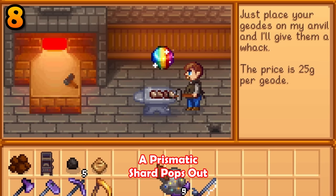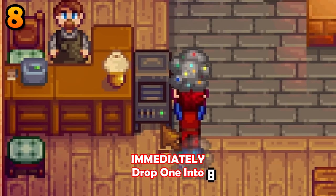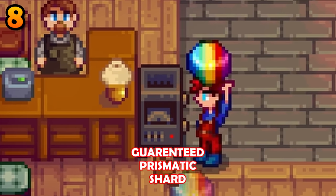If you crack open a geode and a prismatic shard pops out, immediately drop one into a geode crusher to get a second guaranteed prismatic shard.